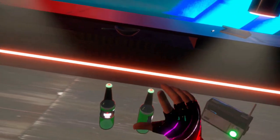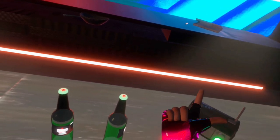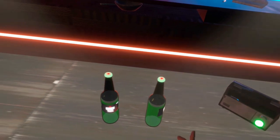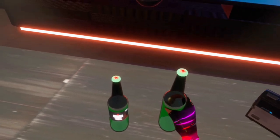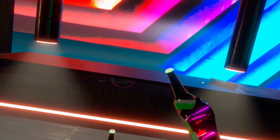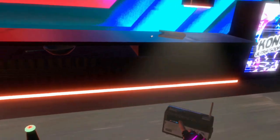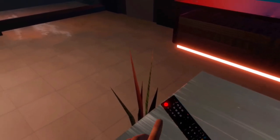A couple of other things you can do: you can grab things using the side trigger. Reach down to a bottle, hold the side trigger to pick it up, then release it — and you can throw stuff. That's how you'll interact with anything available to be picked up.